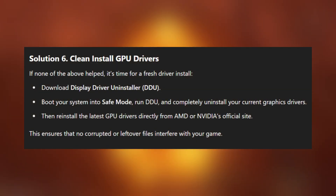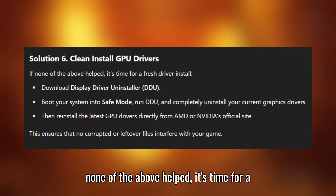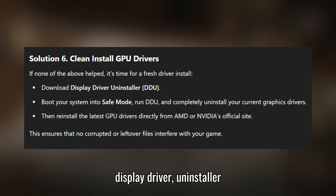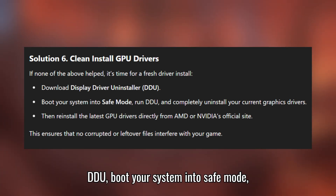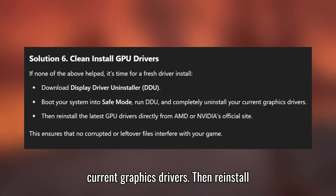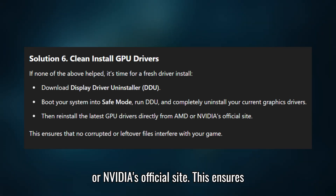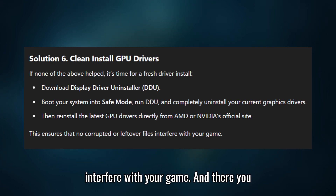Solution 6: Clean install GPU drivers. If none of the above helped, it's time for a fresh driver install. Download Display Driver Uninstaller (DDU), boot your system into safe mode, run DDU, and completely uninstall your current graphics drivers. Then reinstall the latest GPU drivers directly from AMD or NVIDIA's official site. This ensures that no corrupted or leftover files interfere with your game.